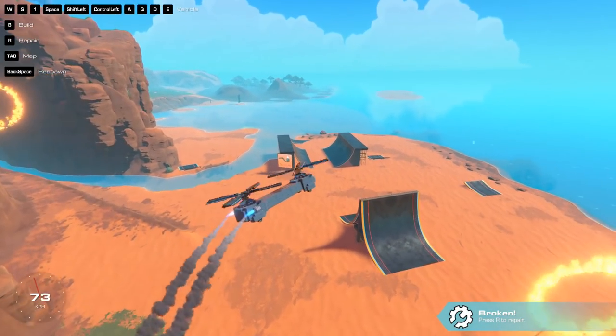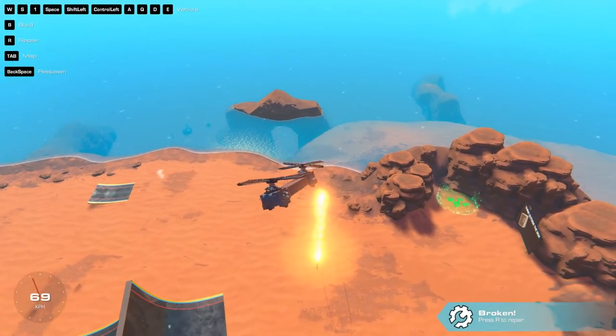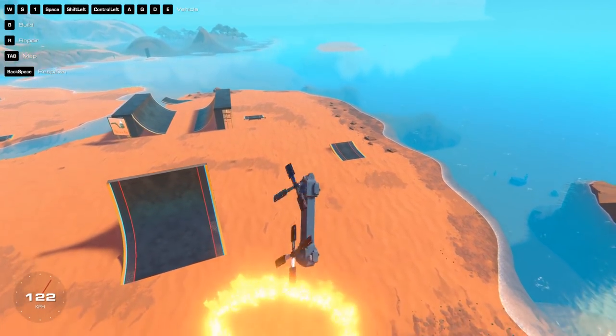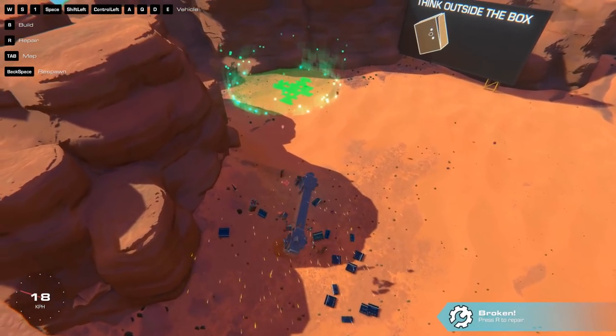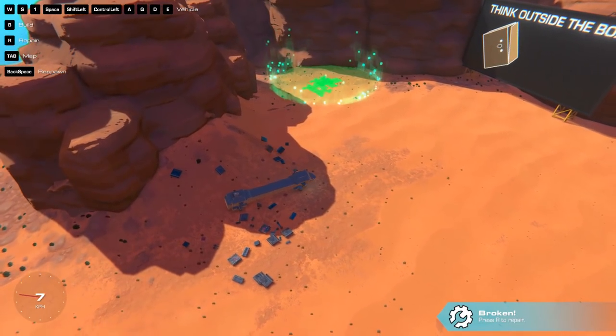It is hard to control — I am not going to lie. It's constantly rotating one way, so I'm trying to fight that. I don't know what I did, but we're falling out of the sky now. We're going down. Very impressive to look at. Probably if you get better with the controls, you can do a hell of a lot better than me with it.